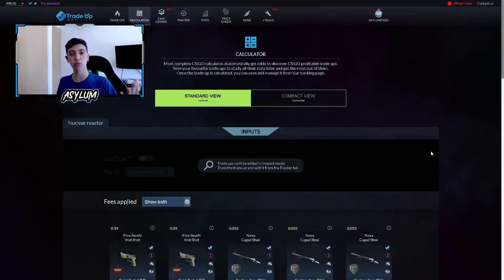Antes de comenzar, recuerden que en la descripción tienen tanto la página de TravisPay, por si quieren comprar el Premium, que da acceso a más contratos y para ver sus propios contratos — tiene un montón de funciones. También tienen la página de Demarket; entrando en ese link tienen un bono de depósito, o un descuento, no estoy seguro. Es la página donde pueden comprar sus skins más baratas.